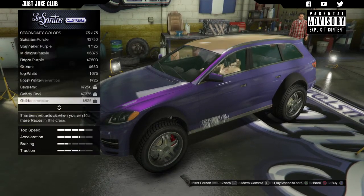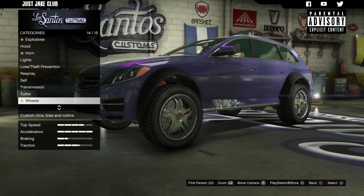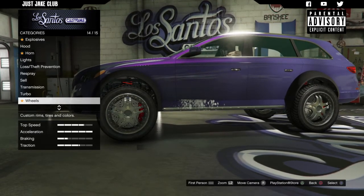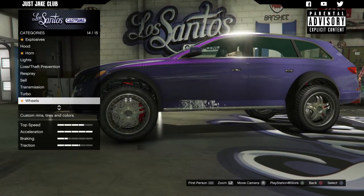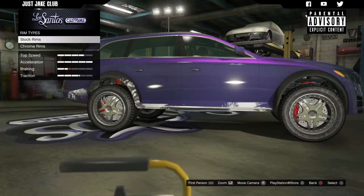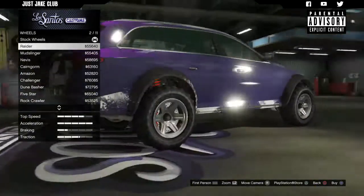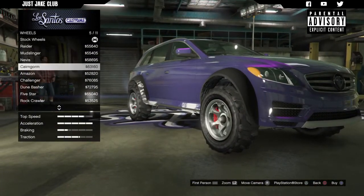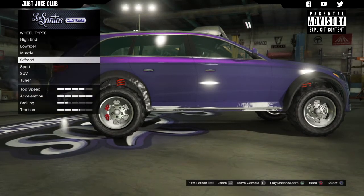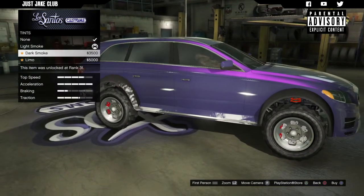We're also going to go into the secondary color — metallic, Shaft the Purple as well. Then onto transmission, we're going to get race transmission. For turbo we're getting turbo tuning. We don't get any suspension options on this car, which is fine since I wasn't planning on lowering it anyway — it would look weird lowered. For wheels, I'm not a fan of the stock rims at all. Going off-road in chrome because I think those wheels are going to look great — and they do. I'm going with the Amazon rims. Then we'll purchase bulletproof tires and finish with light smoke window tint.